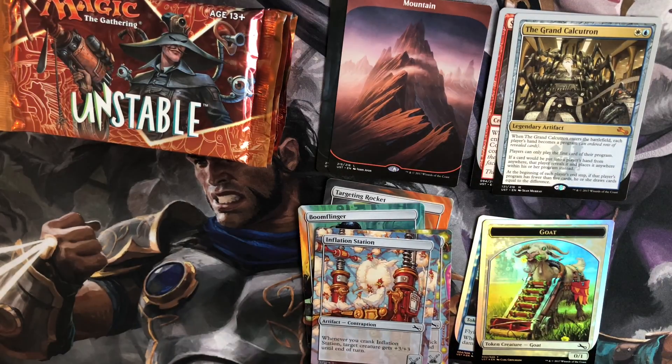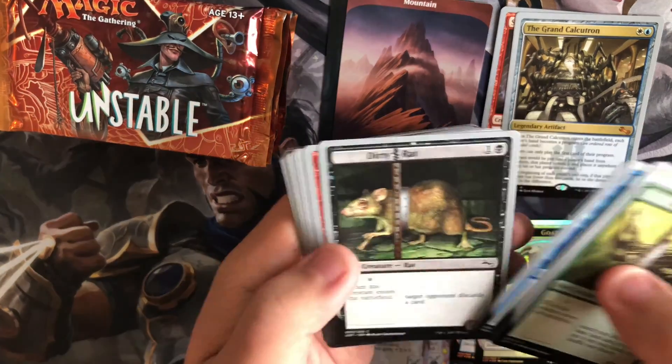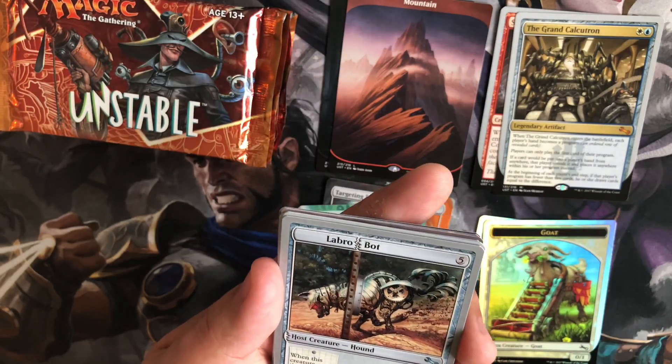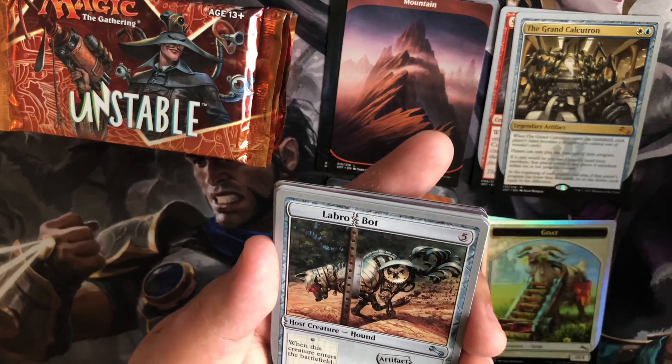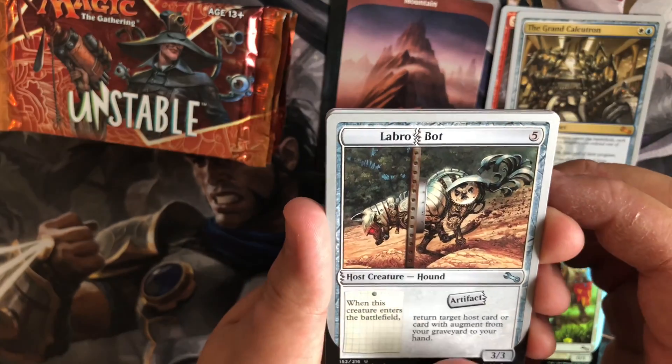So I believe we have maybe like two of each token, which is nice. Wouldn't have minded if I just got all Angel — actually I don't think we got an Angel yet — but I wouldn't have minded if we got Angel or Goblin for all of them, just for my text.